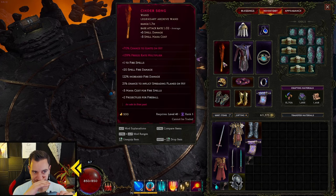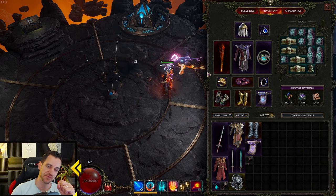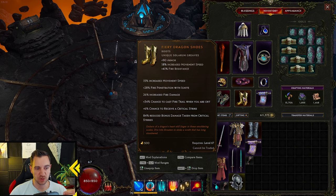Now the Cinder Song — plus one to fire spells, spell fire damage, increased fire damage, spraying flames on hit — also nice. Mana cost for fire spells — that's great, that also makes your fireball cheaper. And two projectiles for fireball. Cinder Song — you can play without it, but I think it's necessary actually, very much necessary. The fiery boots — they're cool. Fire penetration is nice, fire damage, and you take less damage from crits, so this makes you tankier. If you have these, definitely use them — they are great.